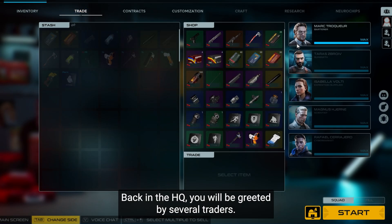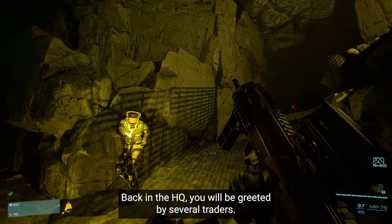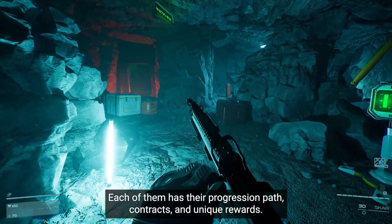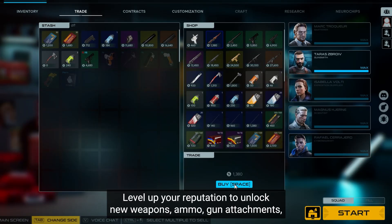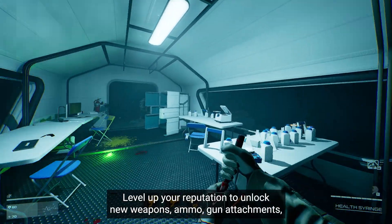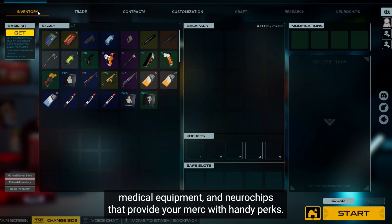Back in the HQ, you will be greeted by several traders. Each of them has their own progression path, contracts, and unique rewards. Level up your reputation to unlock new weapons, ammo, gun attachments, medical equipment, and neurochips that provide your mercenary with handy perks.